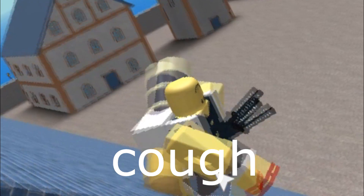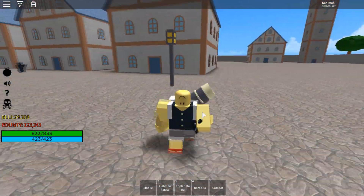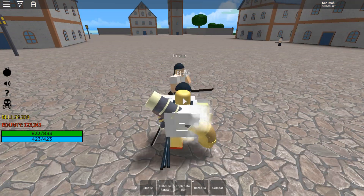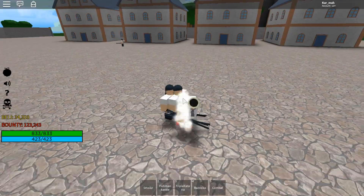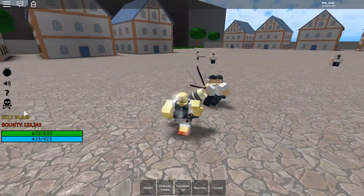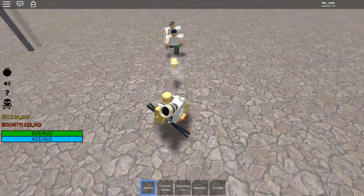I have devil fruits to showcase. Yesterday I tried looking for a devil fruit but couldn't find one, but today we got one — it's Smoke, which is a Logia. As you can see, pirates can't hit me because I'm a Logia. Let's get right into it — there are four moves for Smoke so far.